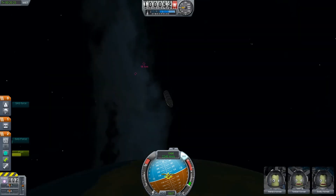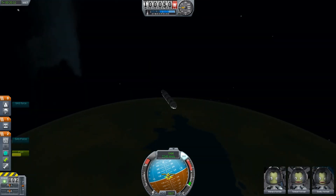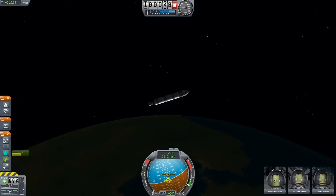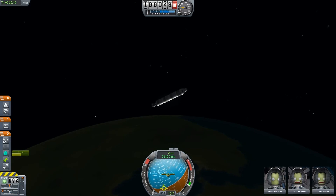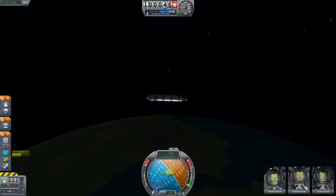Yeah, we made it — we are in space with half a fuel tank left. That worked pretty well. I could do some maneuvering here, but I really just wanted to show you my first attempt at aircraft-lifter designs. And this is an all-stock craft design, by the way.